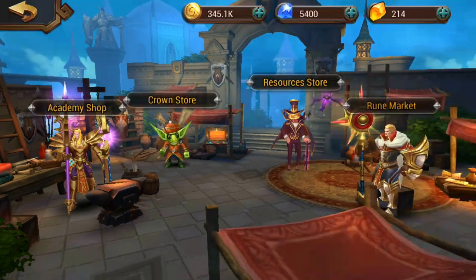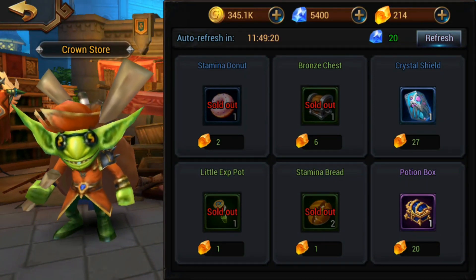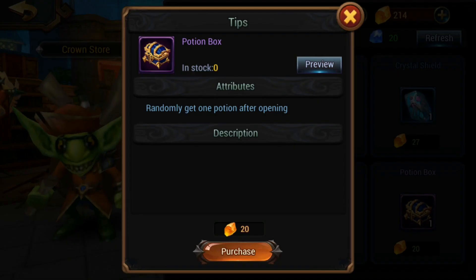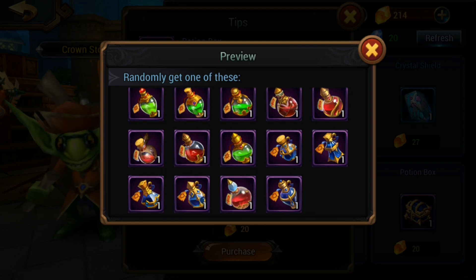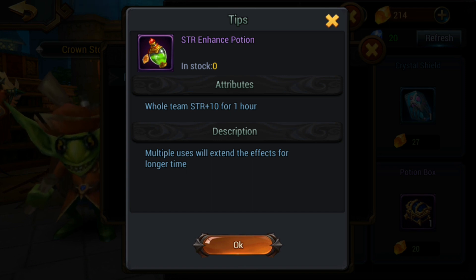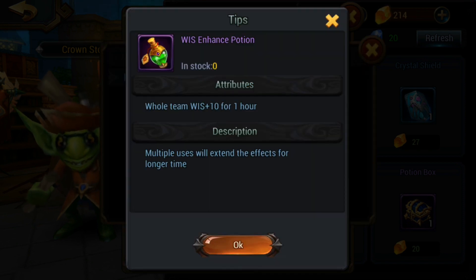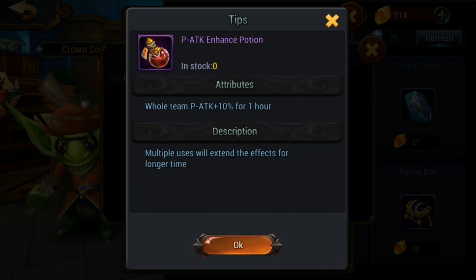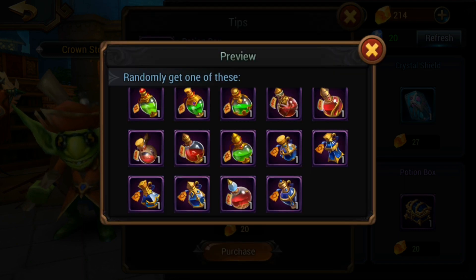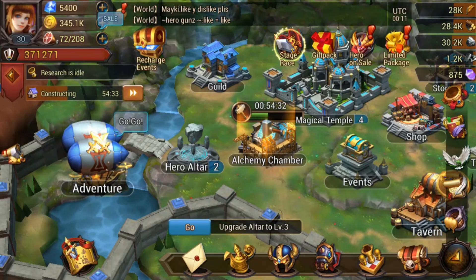The potion boxes are 20 runes and are actually quite useful — they help improve your team further. If you get stuck on a stage, use them. Each gives you one random potion, like plus 10 strength for one hour. You can activate every single one at the same time and have all stats boosted for one hour, which is really helpful if you're struggling to get past the boss.